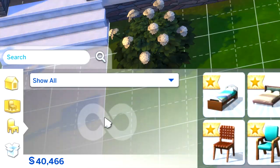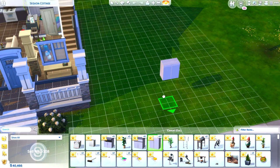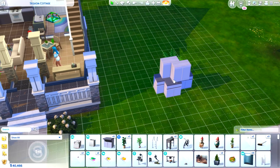You can now go into your household inventory, select each item, and drag them wherever you like, preferably onto an empty space.